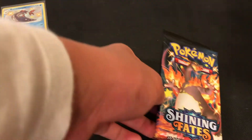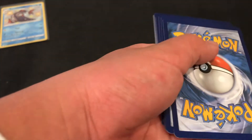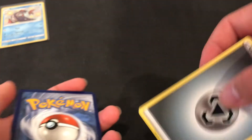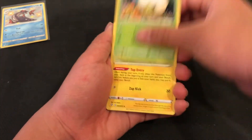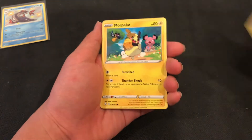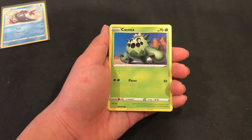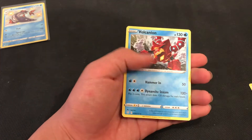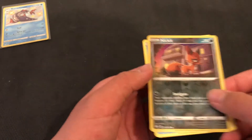We're opening up the Charizard pack right now. Grab the code, one, two, three to the front. Here's the energy. Okay let's see what we got — Gossifleur, Luxio, Gym Trainer, this is the Ditto card, Morpeko, Koffing. I've seen this art already. And we have Nickit. And our rare — I don't know what this one is. Okay.